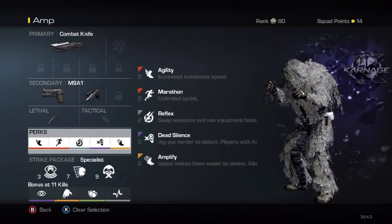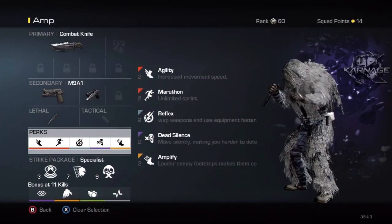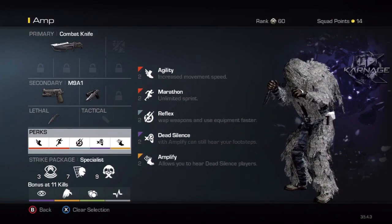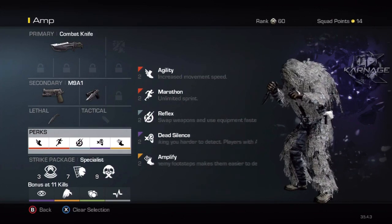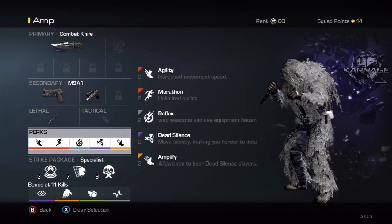The perks are agility, marathon, reflex, dead silence, and amplify. For all chem strikes, especially for knifers, dead silence and amplify are a must - I really suggest those. Agility and marathon are always good to keep a constant sprint. If you don't have marathon and just have agility you can run fast but stop occasionally, which could really mess you up, so I suggest both of those perks together.